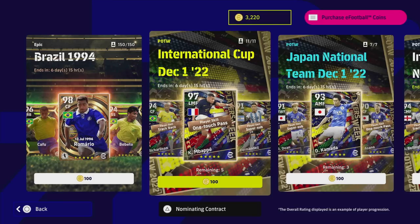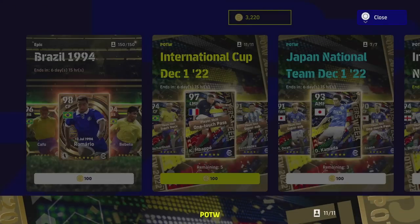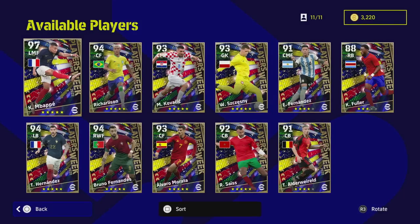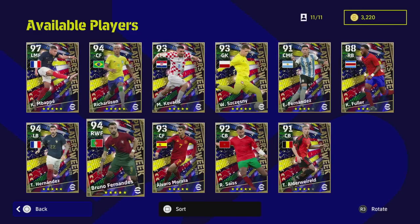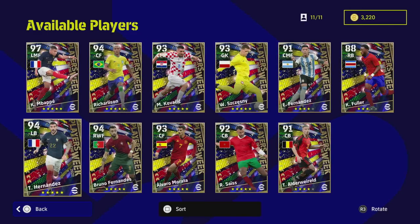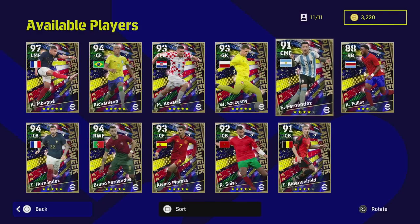We're back with the International Cup December 22 — this is a Players of the Week pack. We've got some interesting ones: we've got Mbappé, Richarlison, Fernandez as a super sub, a right wing Bruno Fernandez who's very interesting, Hernandez, Morata, Alderweireld, Fuller, and Szczesny.